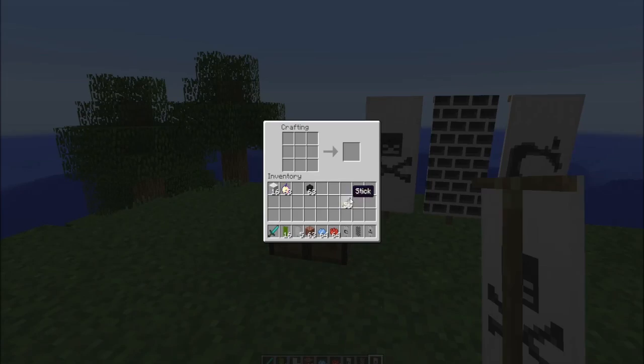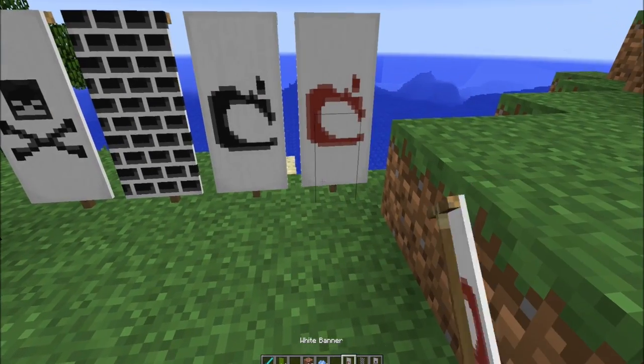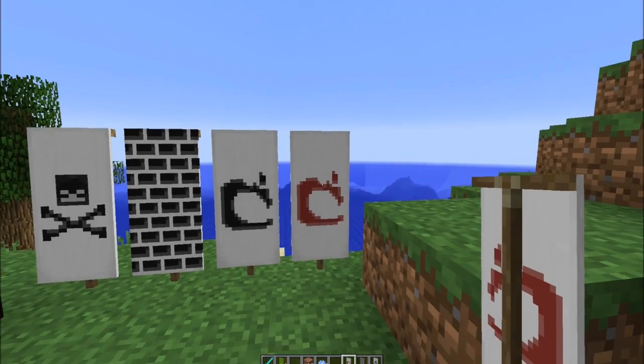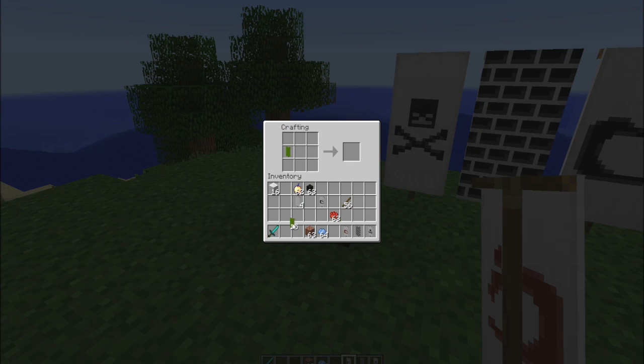Now there's even more crazy stuff that you can do with this. Let's go back to a plain white banner. Now if I put the golden apple in here and I put in a dye - bam! It actually does indeed change the color of the logo. So now I've got white with the red Mojang logo, kind of like how they have it on their website. And of course, you could do this in different patterns. You can get, for example, a green banner and then do it, and then you'll have the Mojang logo with that.